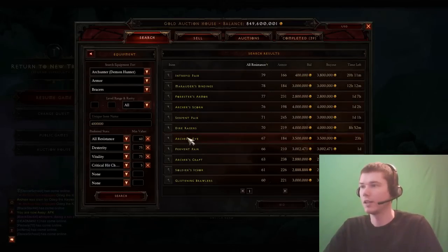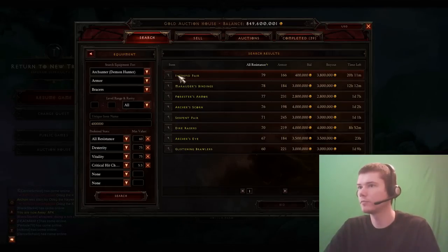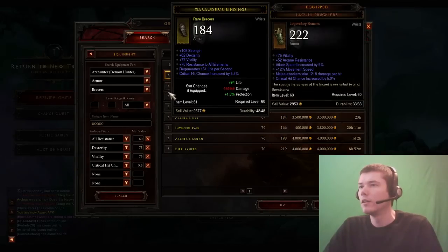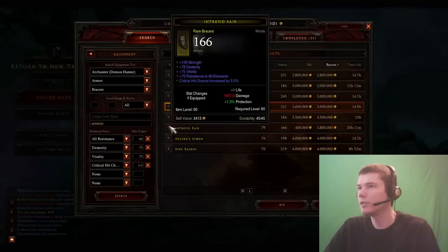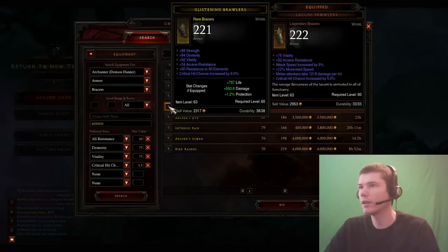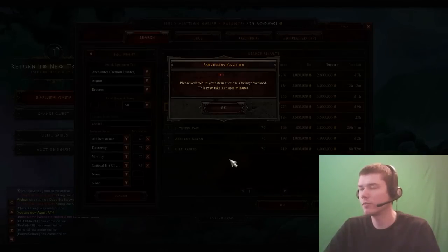Let me go 5.5 crit and sort by buyout. There's this one for 3 mil — I think that's what we're going to end up doing. Let's go ahead and grab those; I think they're a pretty good deal. That'll be good for our set.